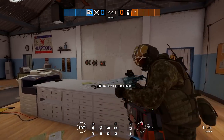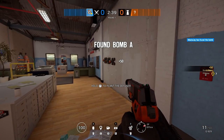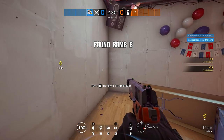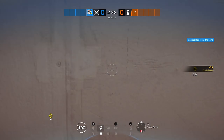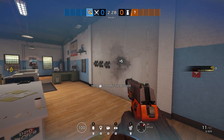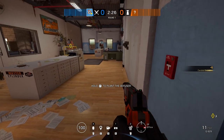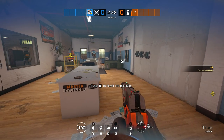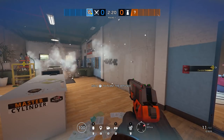For tip three, it's a good way to deal with Jager ADSs. If you don't have a friendly Thatcher, Twitch, or even somebody with flashbangs to burn the ADS, you can actually effectively burn it yourself using the fuse mechanic. Because the Candela shoots out six micro flashes, you can burn up to all three ADSs if they're close enough and within range.